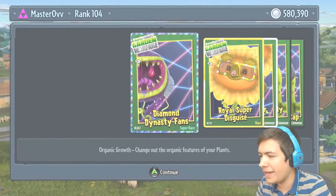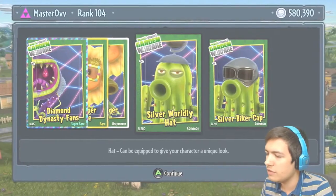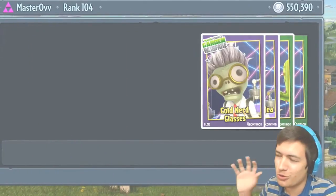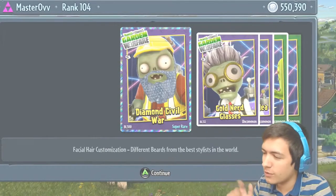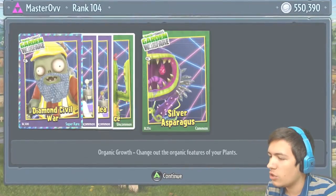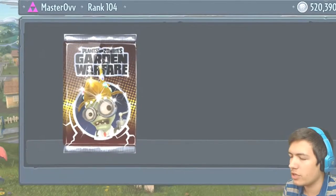Diamond Dynasty Fans — cool — Royal Super Disguise, the Gold Plungers, Silver Worldly Hat, and the Silver Bikers Cap. My god, they must have so many customizations to go through and edit just to get this done. Oh my god, look at that — that is freaking awesome! The Diamond Civil War, the Gold Nerd Glasses, the Gold Bright Idea Hat, the Gold Fence, and the Silver Badagus.